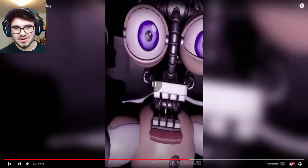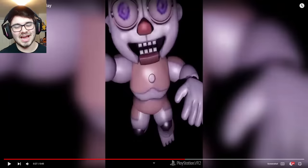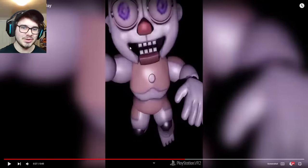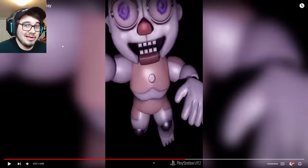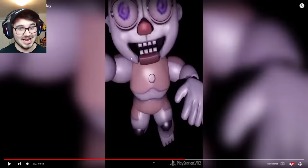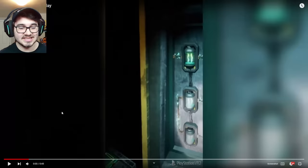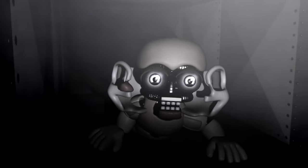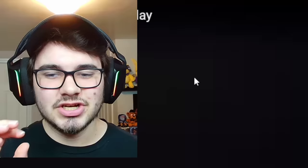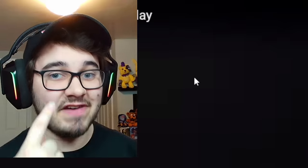Moving on, we get a brand new jump scare, this time of the Biddy Bab. Look at this guy. I will say, PSVR 2 and we're getting these textures — what's going on with that, Steel Wool? I'm hoping this is unpolished gameplay, but I don't know — this is kind of worrying. But like I alluded to earlier, the Biddy Bab seems like they are the character inside of the vent that we saw in the Private Room where we have the door shut. Because the Biddy Bab in Sister Location Custom Night went through that vent. So it looks like for the Private Room minigame, we've got Ballora coming at the doors and the Biddy Bab coming from the vents.